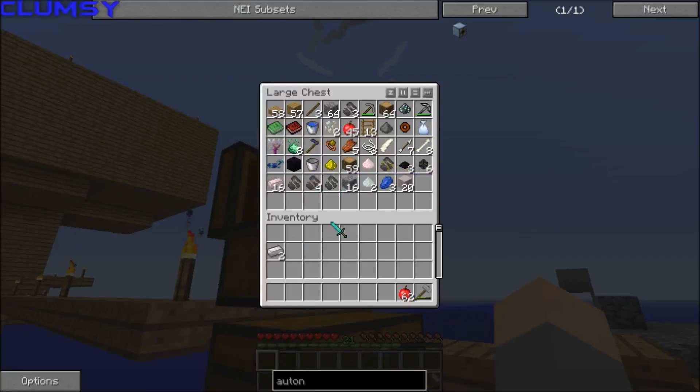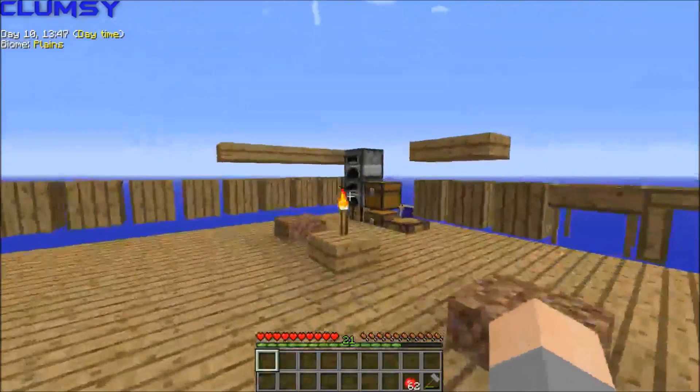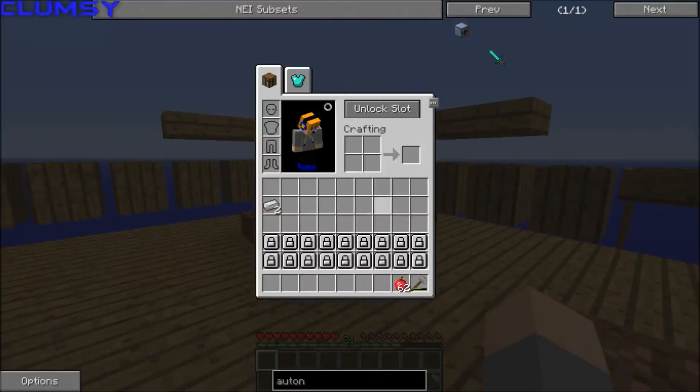Okay, well that's good. We're going to build the piston first. So we're going to need one iron, one redstone, four cobble, and three wood.